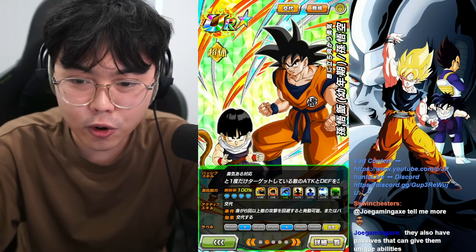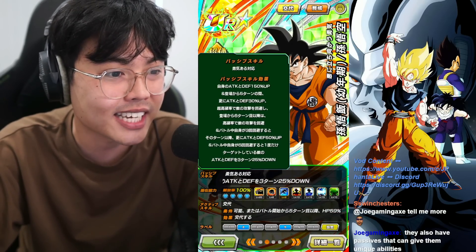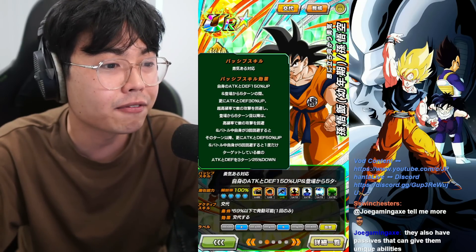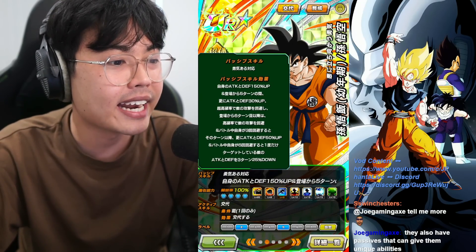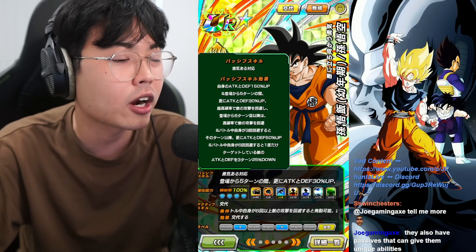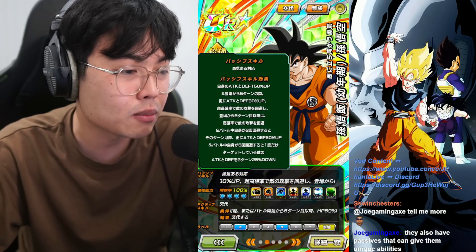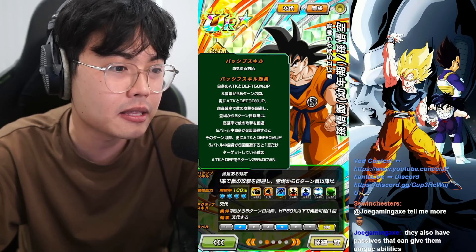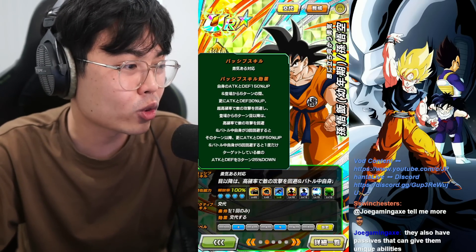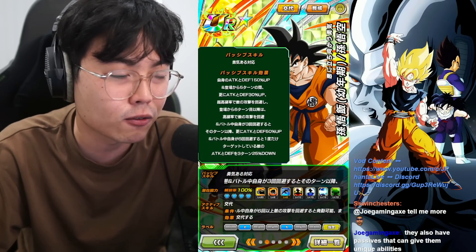For the passive skill on their normal form, Attack and Defense plus 150%, an additional 30% Attack and Defense, and a great chance of evading enemies' attacks for five turns, and a high chance after the sixth turn. Then an additional Attack and Defense plus 50% starting from the turn the character evades the third attack in battle. Target enemies' Attack and Defense minus 25% for three turns after the character evades the sixth attack in battle.